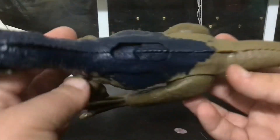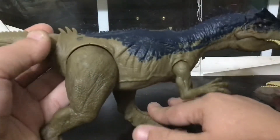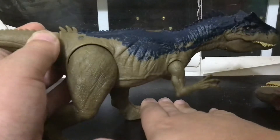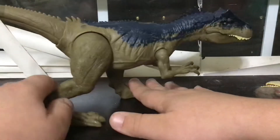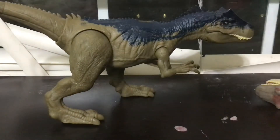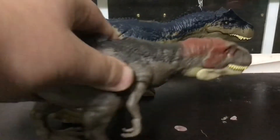This is the Roar Attack Allosaurus — it's pretty nifty. Mine has a little splotch right here, a little bit of blue, but I don't mind it that much. It almost looks like a birthmark, or at least a marking it may have had since it was born — which is literally what a birthmark is. Comparing it to the Roar Attack Metriacanthosaurus and the Roar Attack Ceratosaurus, this one is a little bit bigger than the other two.